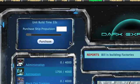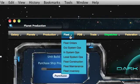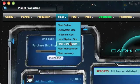Then to actually build the ship, go up to the main menu and under Fleet, drop down the menu and select Fleet Construction.